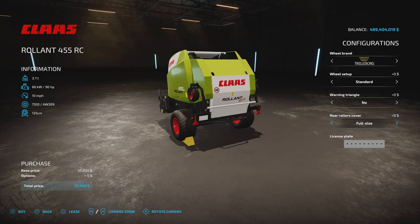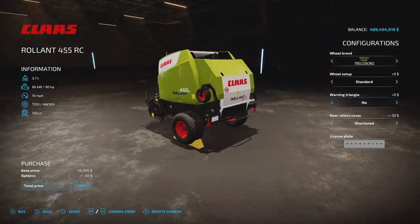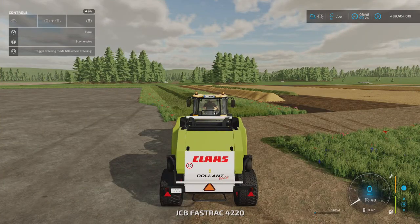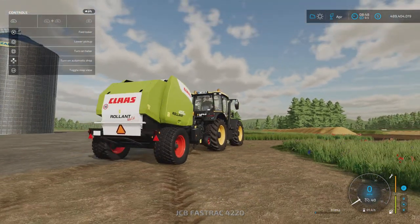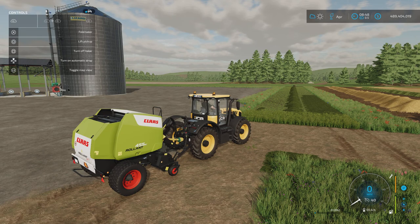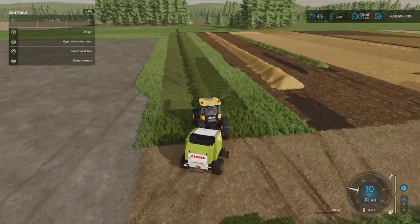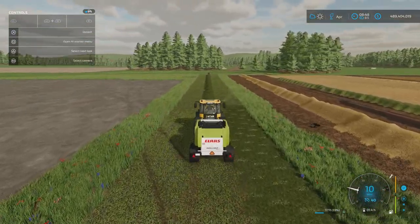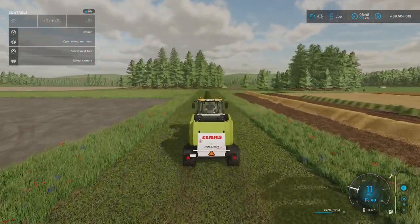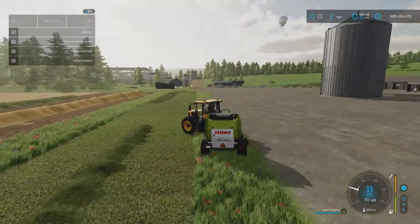There's a rear rollant cover option — full cover or shortened cover. If you've got the warning triangle on and put the partial cover on, it moves the warning triangle up to the side, so you may want to turn it off as it covers the name. There's also a license plate option. We'll start the engine, unfold the baler which puts the wheels to the front, turn it on, lower the pickup — I've got automatic drop turned off so it doesn't start loading again when full. The grass bale comes in at 3,500 litres.